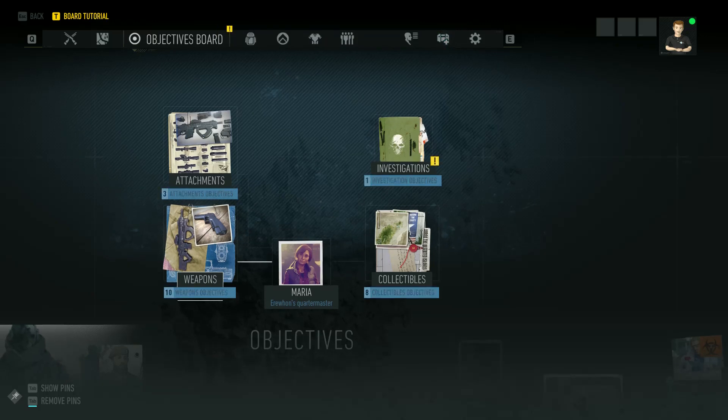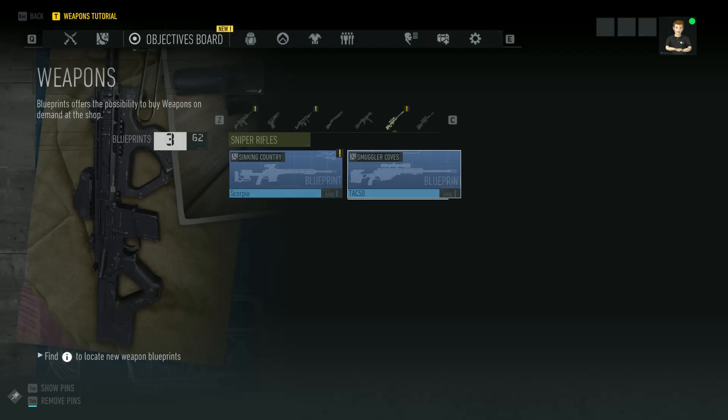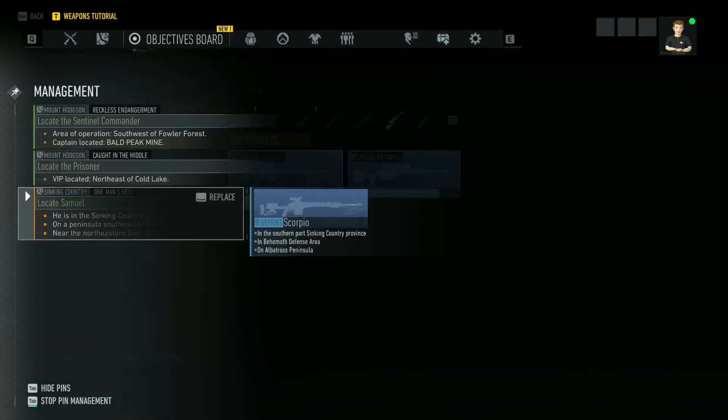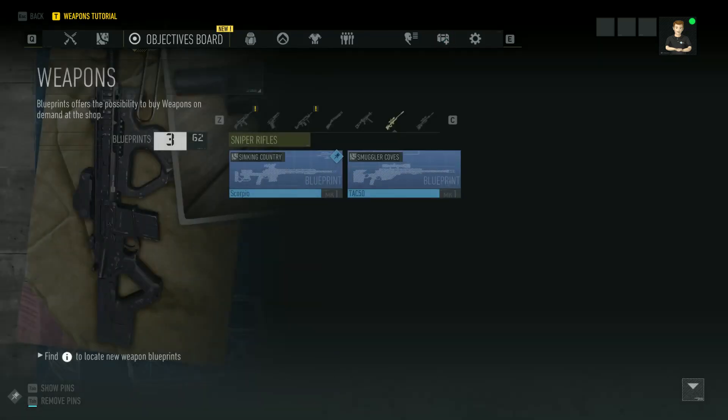If you are doing another mission — say objectives — objectives do not show up on your map. So I'm going to take one of these weapon missions. I want a sniper rifle — I think I've tried to get that one before and couldn't find it — so I'm going to go for the Scorpio. I'll take that and put it in place; I can replace any slot I want.